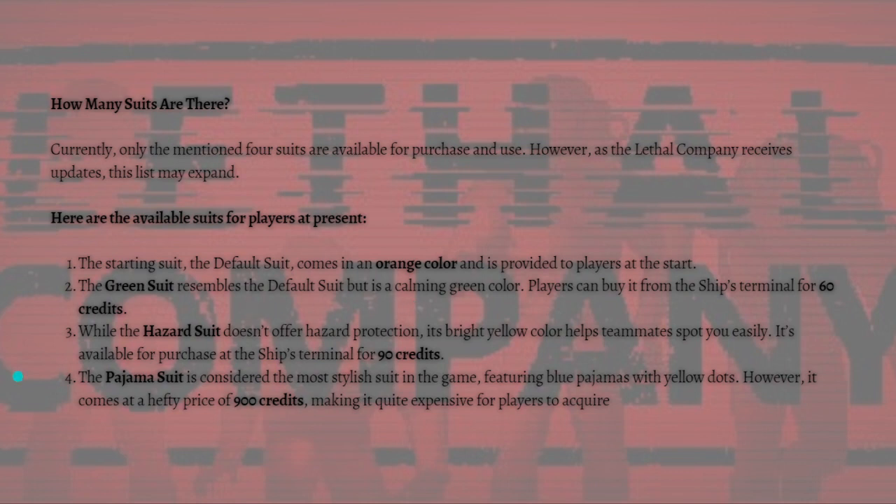The hazard suit is available for purchase at the ship's terminal for 90 credits. Lastly is the pajama suit, considered the most stylish suit in the game, featuring blue pajamas with yellow dots. However, it comes with a hefty price of 900 credits, making it quite expensive for players to acquire.